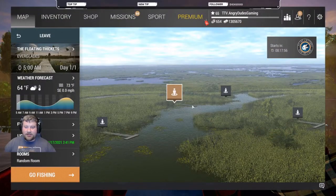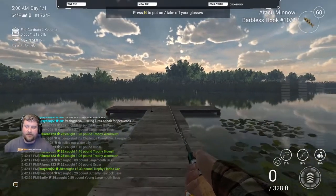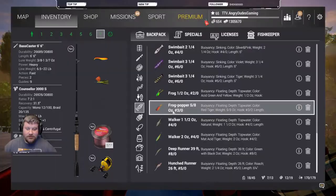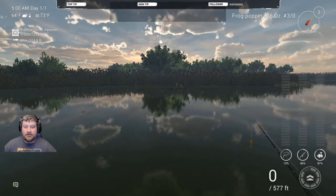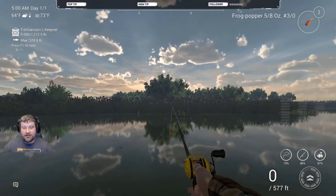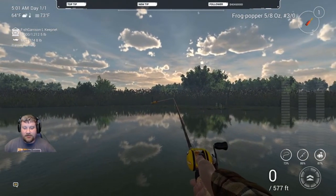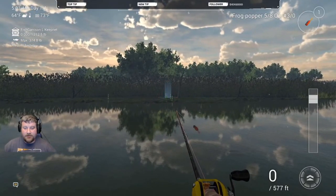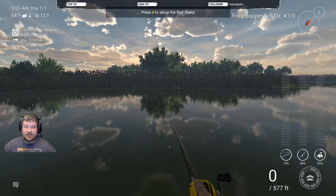When you go to Florida, it normally starts on the floating thickets. Today there's a tree out from the bank — that tree is going to show you where to cast. There are a couple different spawn spots out here. There's a bigger tree straight out from the dock, and on the right and left side there are separate spawns.